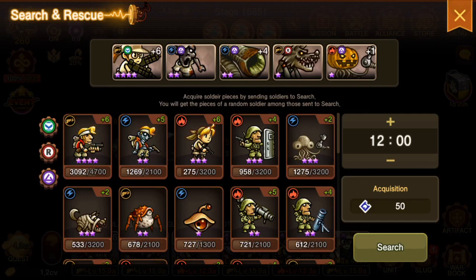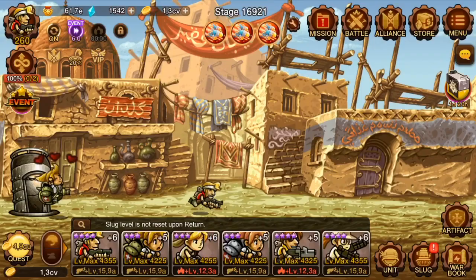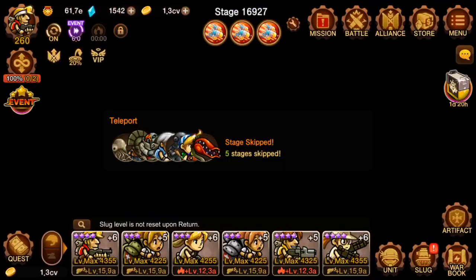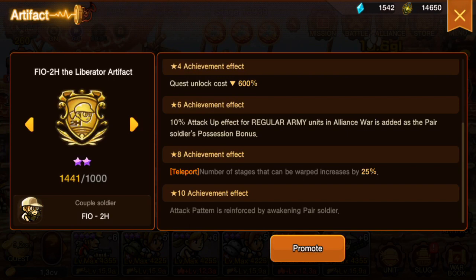I kind of like the first two units in that slot. Fio is super farmable — I just want to get her to 10 stars, that's personal. The next one you can get through the Alliance Store, but I kind of just want to be done with them. Since it's out of five I don't feel it's too bad, but in the other two slots I feel it's absolutely necessary.